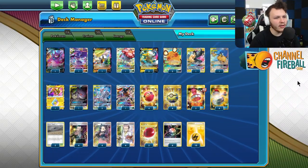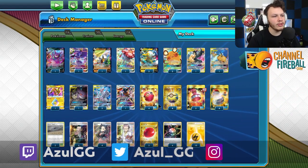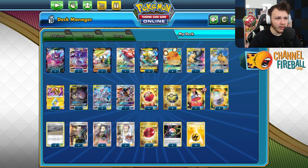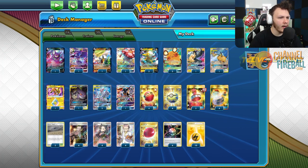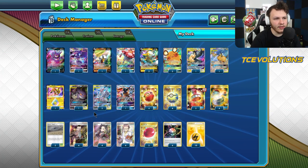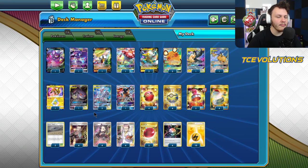Yo, what is going on, you Gravelove and Garchomp? Today we're playing some games with Mewtwo. This is the current build I've been rocking, and I actually used it to win one of the Limitless tournaments a couple weeks back, but the deck is still very strong. My favorite deck to play out of the Tier 1 decks — I think this is Tier 1 alongside ADP and Picarom.